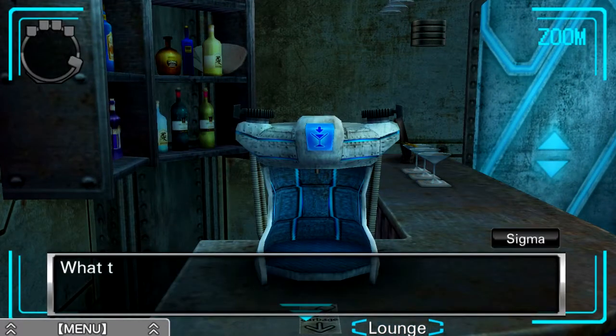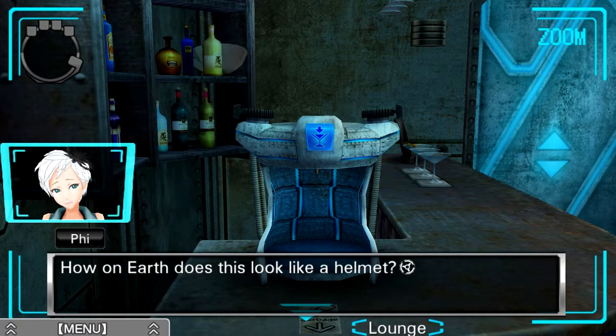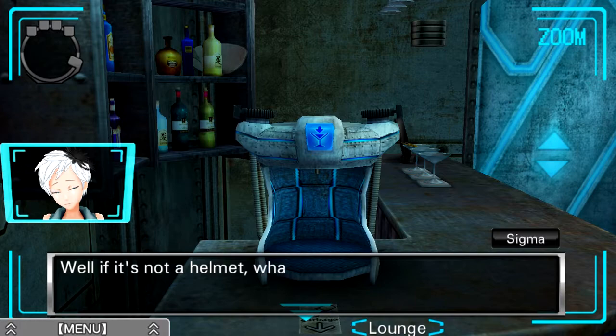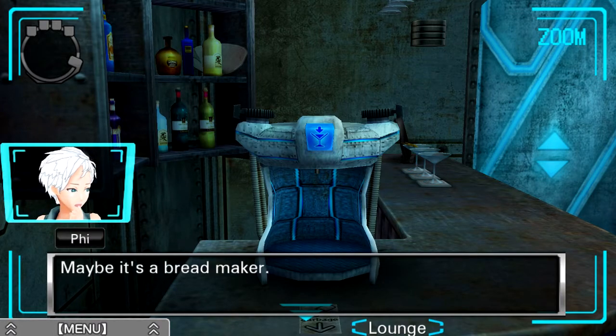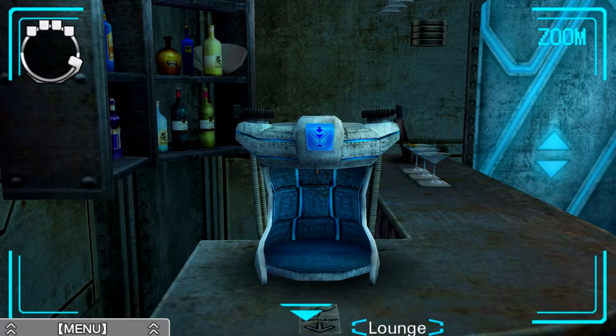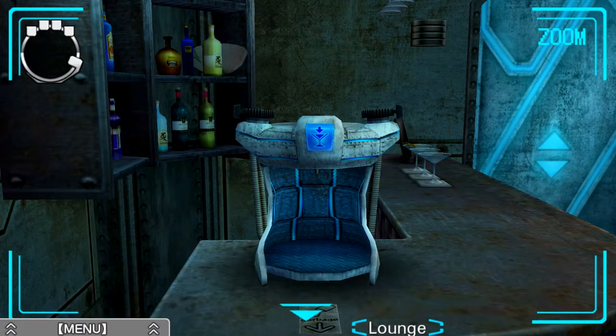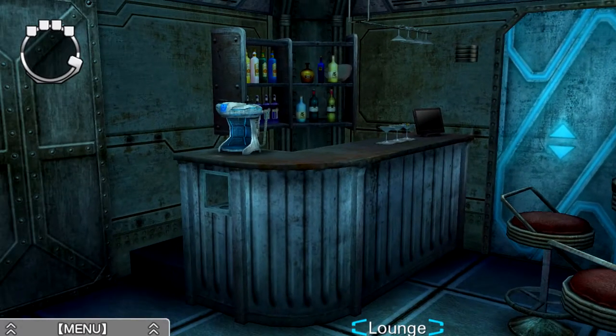What do we have up here? What the heck is this? Helmets? How on earth does this look like a helmet? Maybe it's a bread maker or one of those automatic cat feeders? That's really funny. It looks like it makes a particular drink. A button — nothing happens when I push it. For now. Anything else we can look at here?